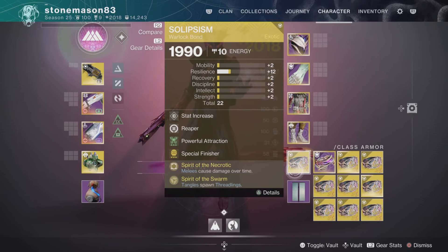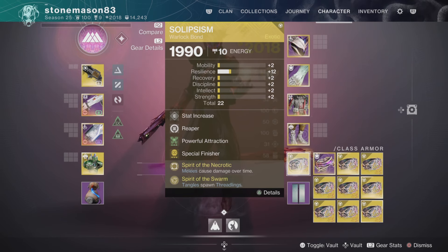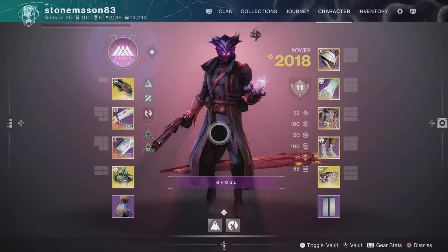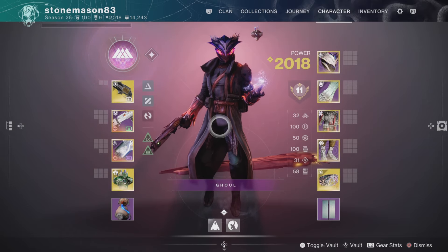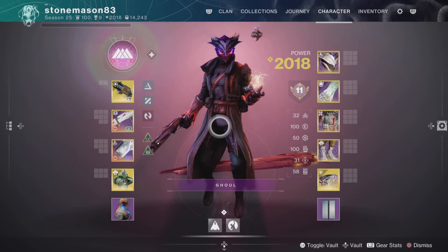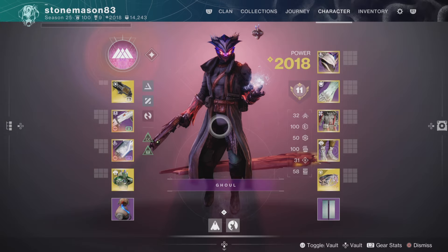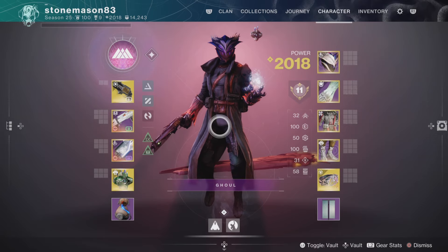I realized I've got this Swarm-Necrotic combo. When you think about it, what good are Tangles on Prismatic anyway? They're so valuable on Strand core subclasses — on Broodweaver you can get Wanderer Tangles and make them spawn Threadlings; on Titan they give Woven Mail; on Hunter you can turn them into Whirling Maelstrom Beyblades. There's nothing on Prismatic that really makes good use of Tangles other than just a plain old Tangle Detonation — shoot it or throw it at an enemy for a little bit of bonus damage.